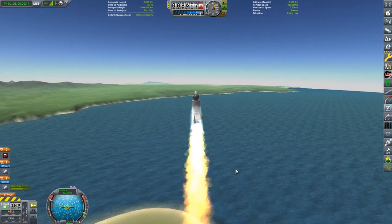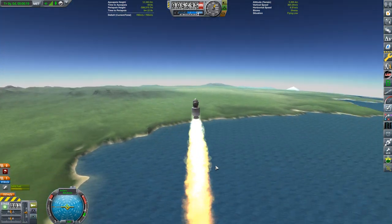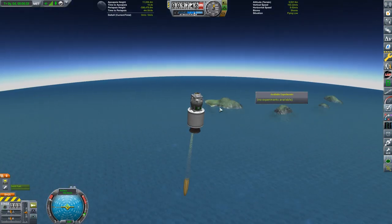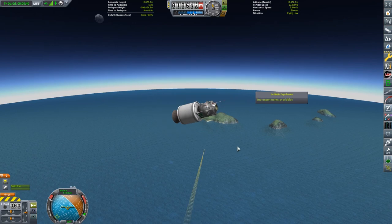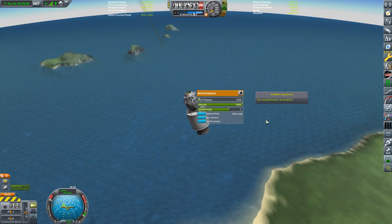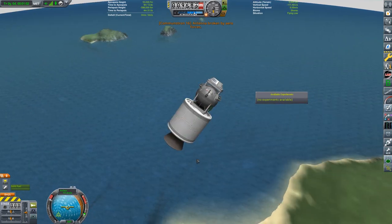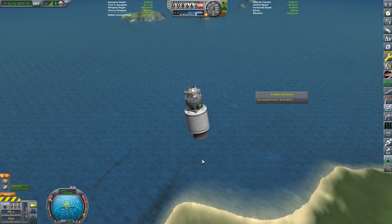This one is literally just going straight up and down, which totally plays into my not recovering outside the view of the KSC - it's right underneath me. We got to the top of the arc and I dropped the parachute so we don't build up too much speed, then extended the antenna to start sending science home just in case. Then I went 'oh wait, my parachute's not going to deploy until one kilometer' - so we should put that up. In the time of doing that, my antenna broke because we were going too fast.